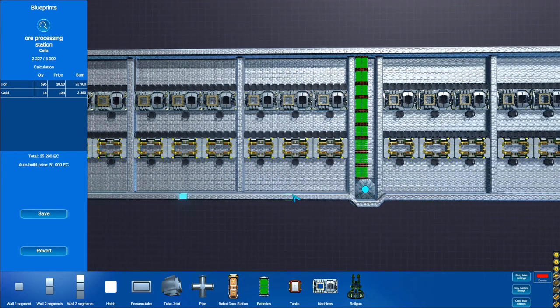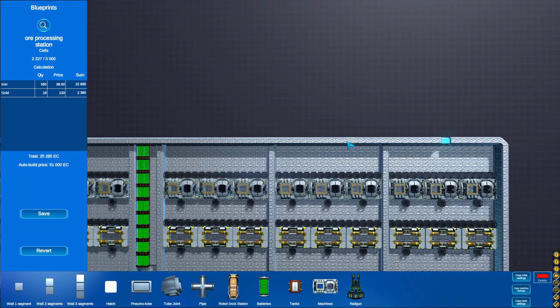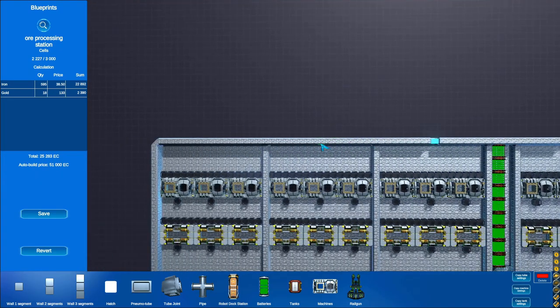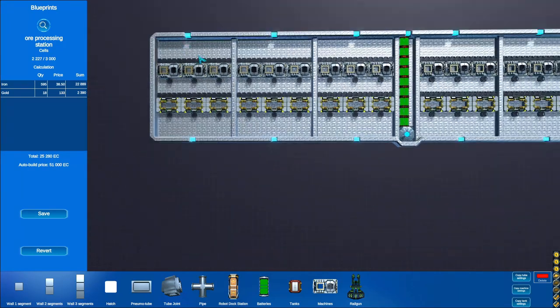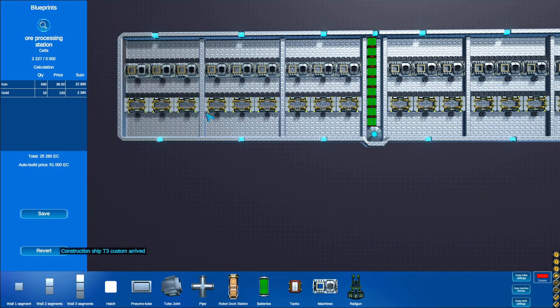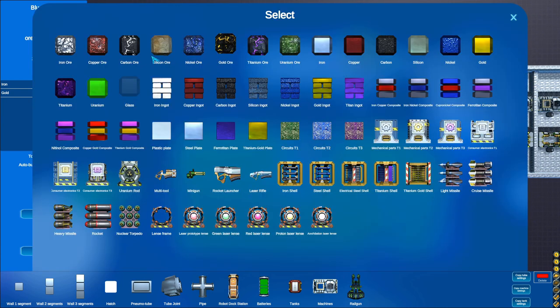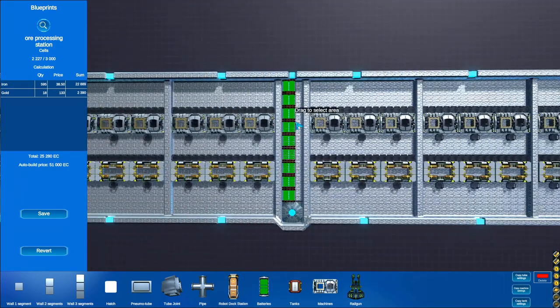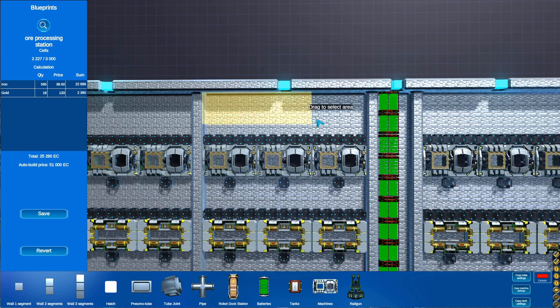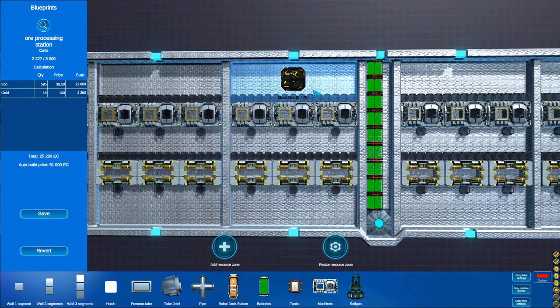I should have added hatches before I copied and made everything wonky-looking, but whatever we can live with it. This should essentially work. I'll have to set up the zones again now - obviously we'll need gold ore. The zones don't copy with everything else, which is unfortunate, so we'll have to set all that up manually. I'll set up the zone on the bottom so I can keep in my head what I want it to look like. I'll be back in just a minute guys - this zone setup is going to be rather tedious.